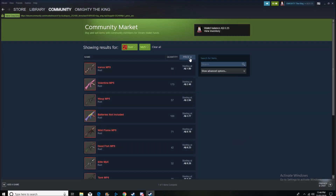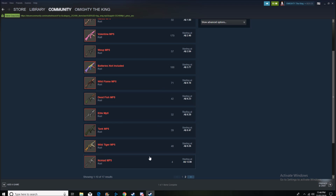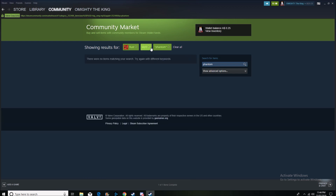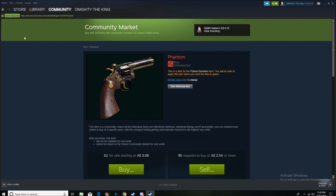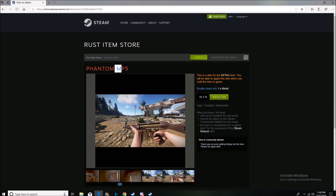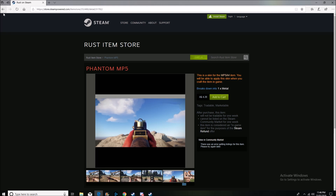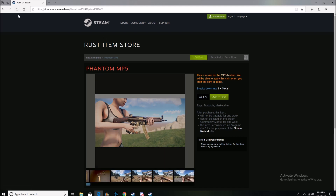Moving on to the MP5 — the sales aren't as good. The cheapest MP5 is $1.80. Unfortunately, with MP5s there's a much larger range of selection. That said, this one is a Phantom skin — part of the Phantom collection starting at $3.08. I'm pretty sure every single Phantom skin so far has made money. However, I wouldn't actually recommend buying this one today because at $4.20 Australian, the higher the price the harder it is to make profit — higher risk — and there's a possibility it might not sell for over $4.20.